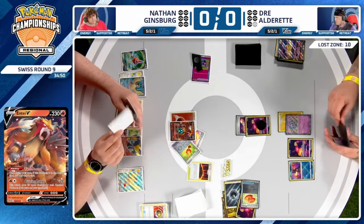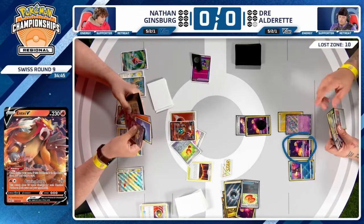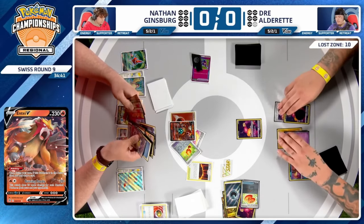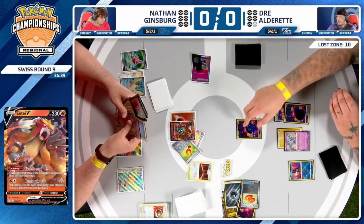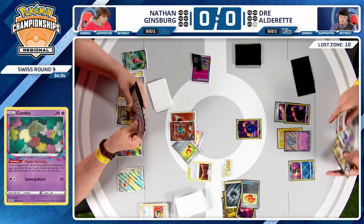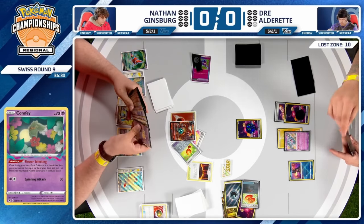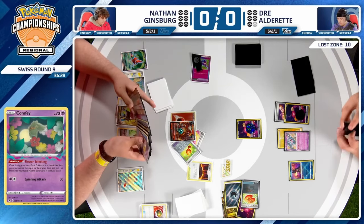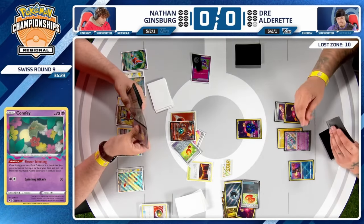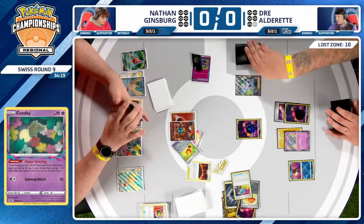The Colresses were put back into the deck with Pal Pad, so that's still an option, but with one Super Rod left and no energy in play, the only Pokémon that could knock out Entei with Bravery Charm would be Roaring Moon using Frenzied Gouging — but your opponent can just attach Double Turbo Energy to Pidgeot and knock you back out, leaving you at zero resources.